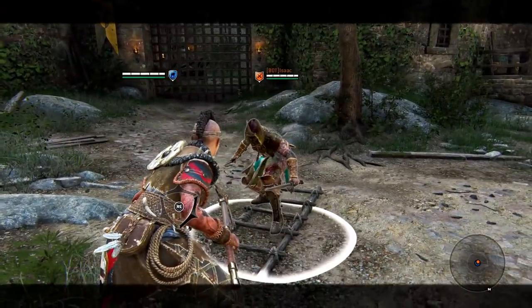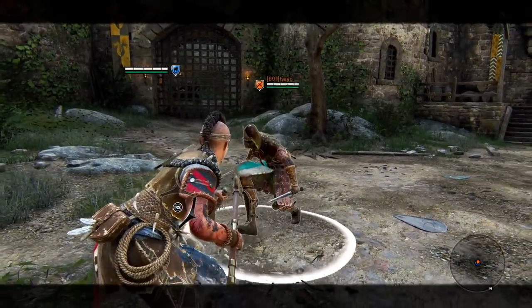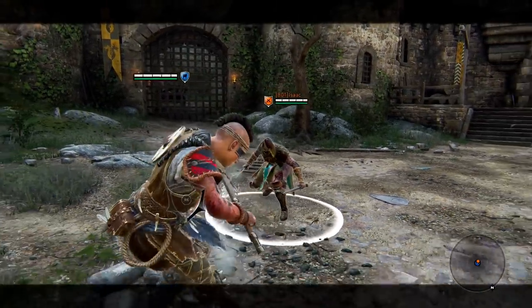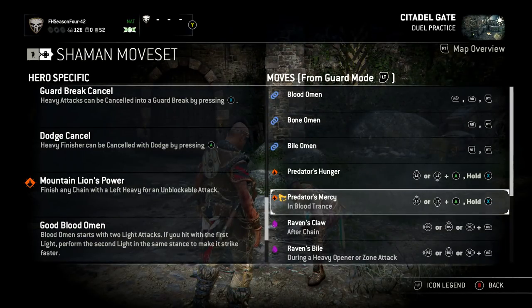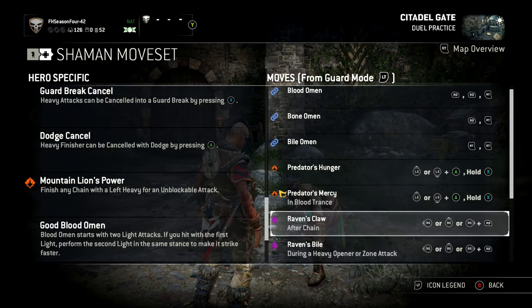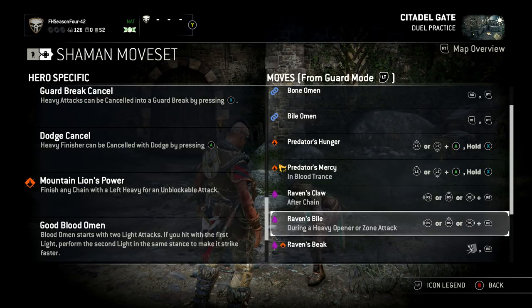Like I showed you before, you can actually cancel this. It's a very strong tool, especially when they're out of stamina, because you can cancel into a guard break. Predator's Mercy is the same thing, but if they're bleeding, you will jump on them and bite the neck, and that will heal you as well. I'll just do one of these bleed attacks quickly and then show you that, and then show you the bleed attacks afterwards.